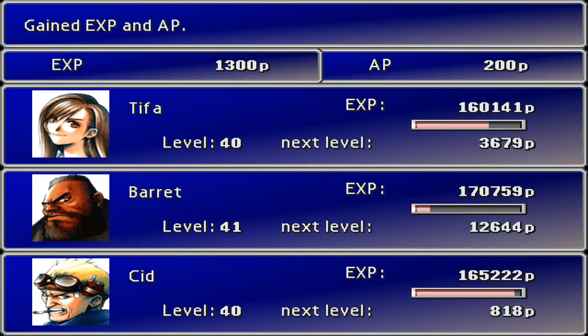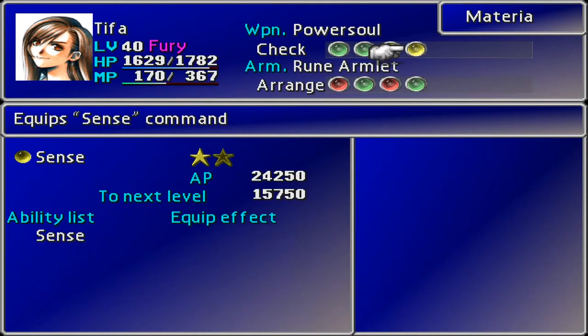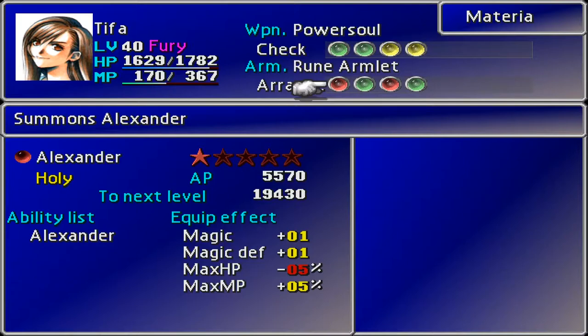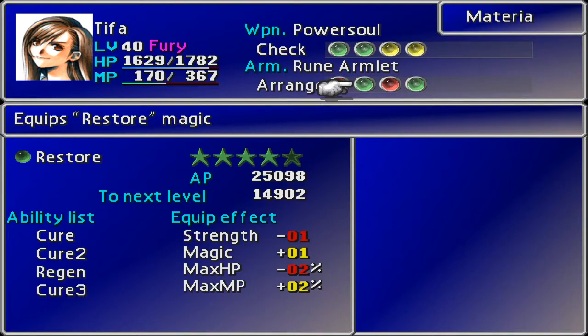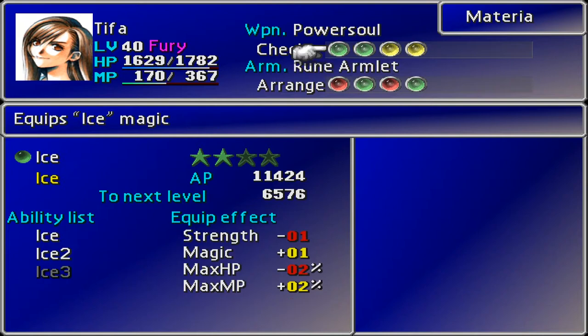Hey, that's getting close to actually mastering that up. Shall we take a moment to have a look at our materia? Ice is getting close — it's only 6,000 to go. The problem is we're talking thousands and we're doing a couple of hundred a time — well, it's like 400 a time with the double growth, right? That's not too many to worry about. But when you get up to 19,000, we take away 400 each time. I don't know whether it's worth it — it's going to take a long, long time.